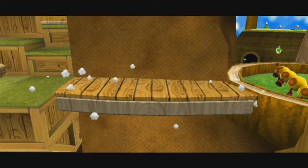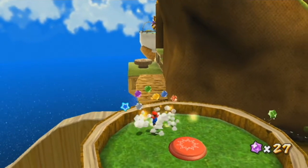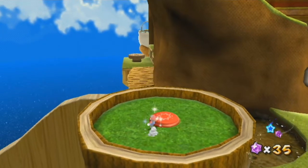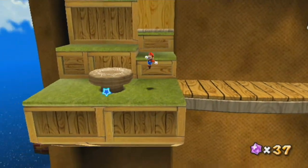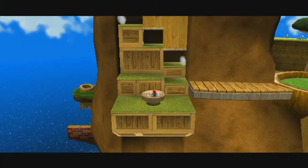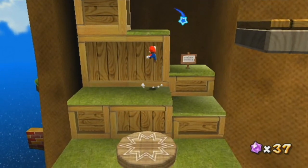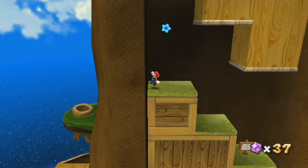As you see, when you ground pound a wiggler it flips over, then you want to step on it and it'll burst into star bits. Most enemies, when you stomp on them, burst into coins. But since you can't really step on a wiggler — or if you do step on a wiggler when it's not flipped over, it will just turn angry like most wigglers do in 2D Mario games. So that's the only real way you can defeat it.